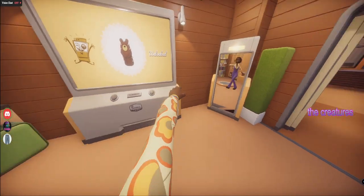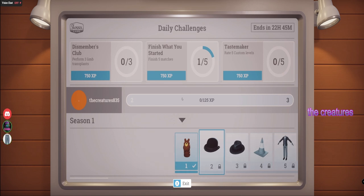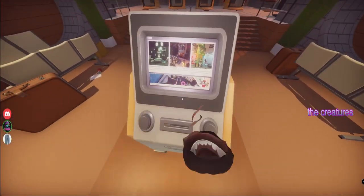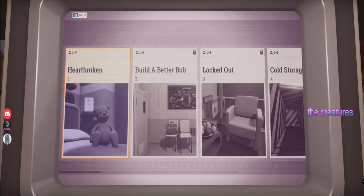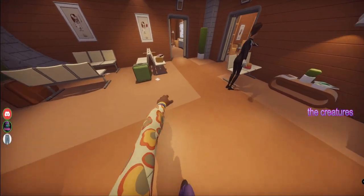Oh, we got a new thing unlocked! It said either return to lobby or retry. We got a new thing — teddy bear! Yeah, I set it up for us.